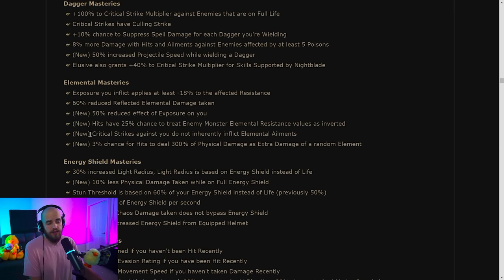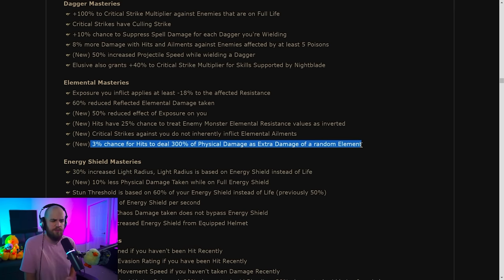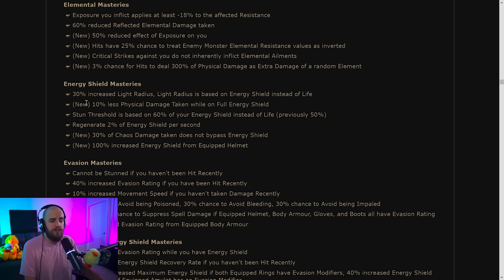Critical strikes against you do not inherently inflict elemental ailments — most builds are going elemental ailments immune these days so this isn't super useful, but could help early on. There's also a 3% chance for hits to deal 300% of physical damage as extra damage of a random element — it's a random damage bonus, giving you a big random hit every once in a while. Kind of cool but a bit inconsistent.